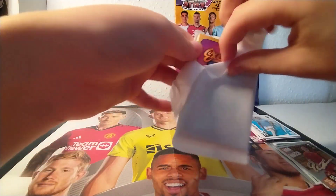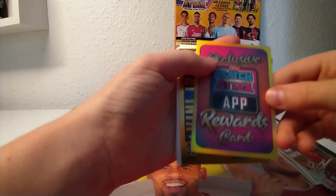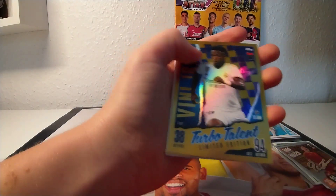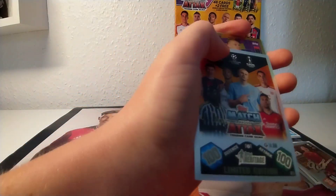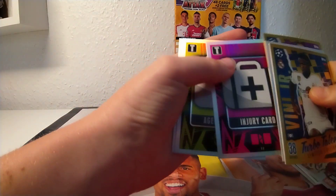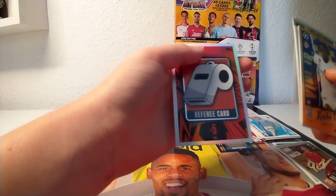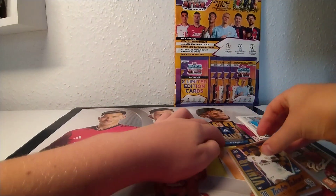We also have an exclusive Match Attax reward card, a Turbo Talent limited edition of Vinicius Junior, the Heritage limited edition, the Finest Football limited edition of Haaland, the injury card, the agent card, the VAR card, the referee card - still the same tactic cards.